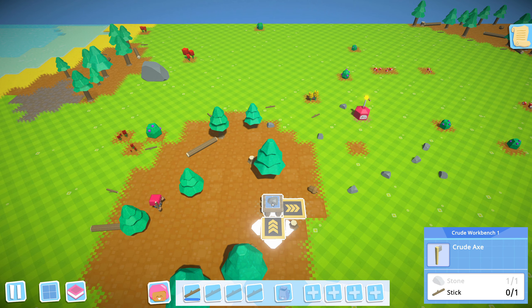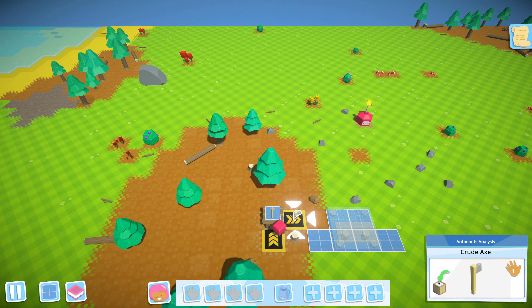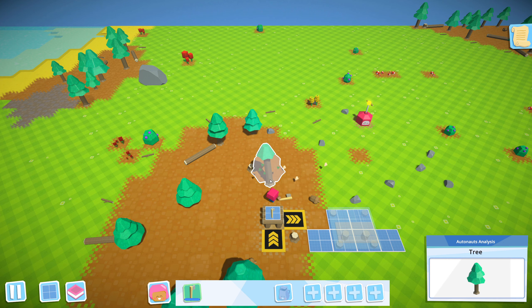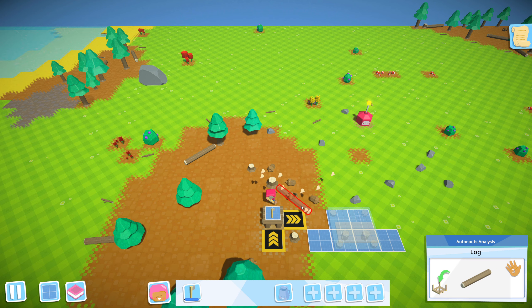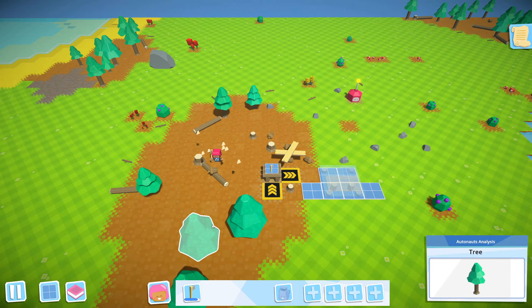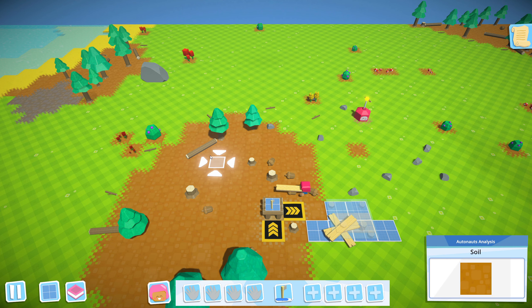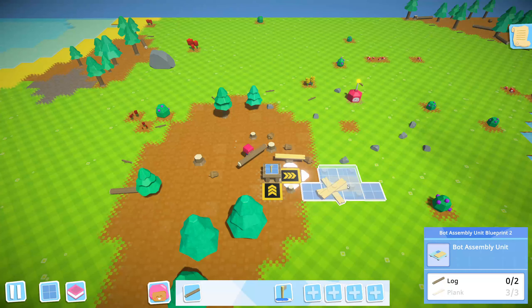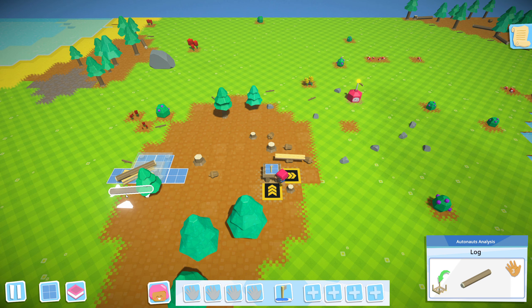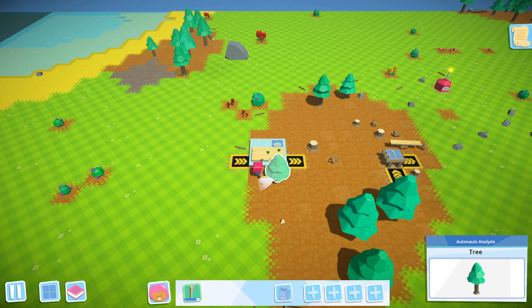It's quite crude but we can use it to make an axe. The axe is needed to make the next workbench — if I remember correctly, the bot assembly unit — because that one needs planks, and to make planks we can't chop with a stone. Well, we can chop down the trees with a stone but we can't cut the logs with a stone, so an axe is perfect for this. That's our first bot production, or bot assembly unit — that's the name of this building.